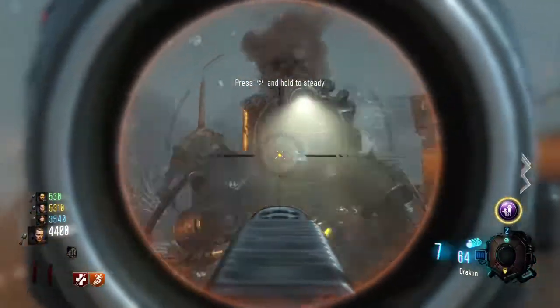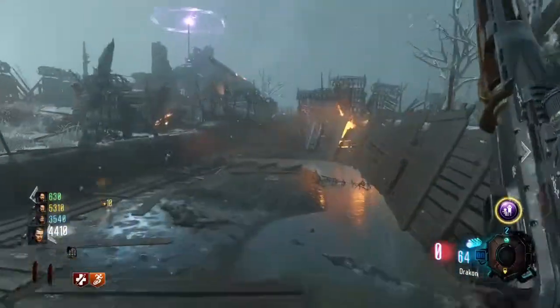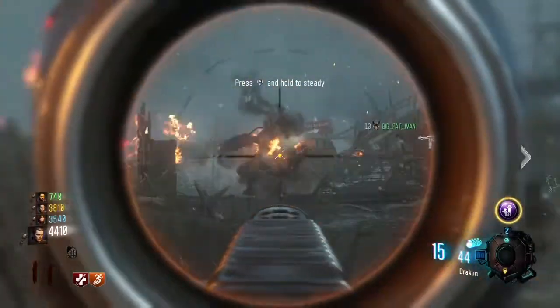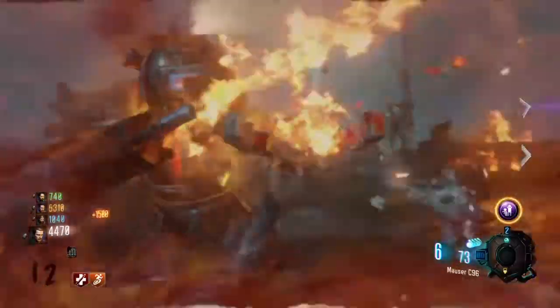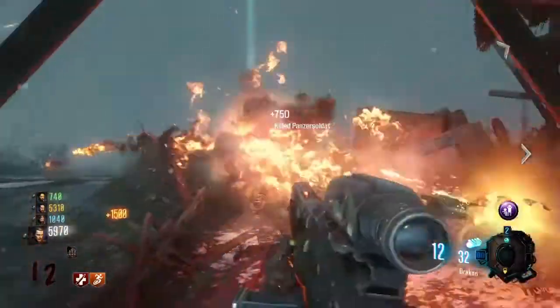And here's another part — I'm shooting this Panzer, break free, and then I start running away. And then the dude is shooting the fire staff — he saved my life. Then I go running back, I try shooting the Panzer again, the guy's getting pulled in, so I run back, I start stabbing him, and I break my teammate free. That's just one of those epic things.